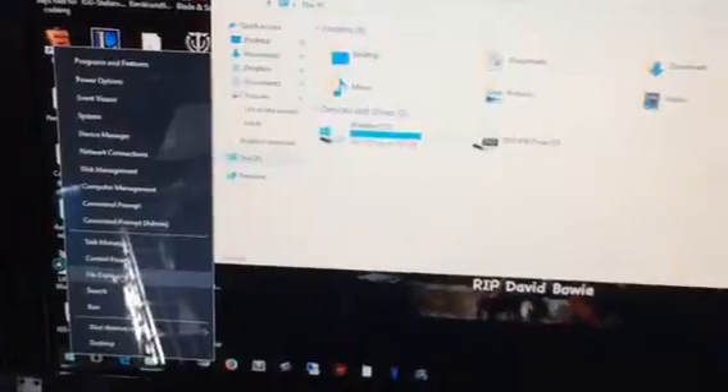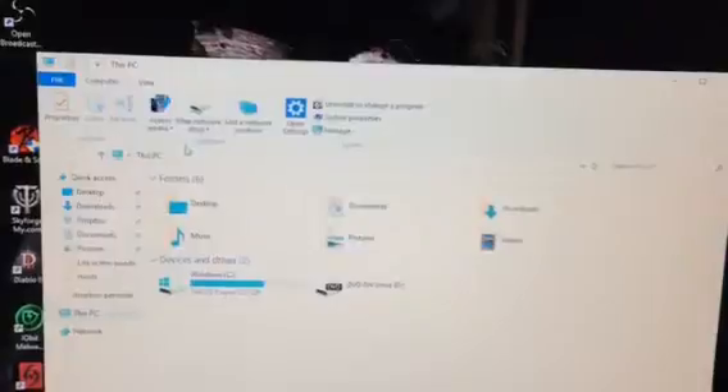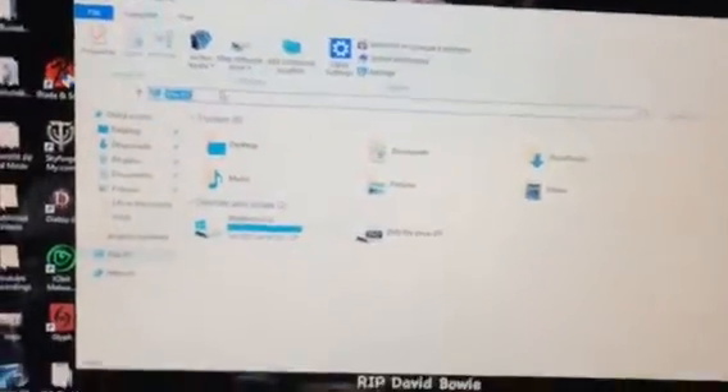I'm going to close that, I don't need it. So down here I have Windows 10, so I just right click and go to File Explorer, and then it brings up this. Right here where it says 'This PC', Control V, hit Enter.